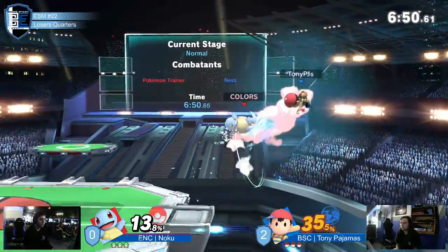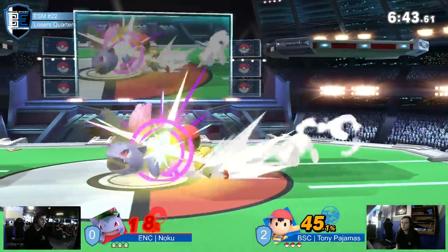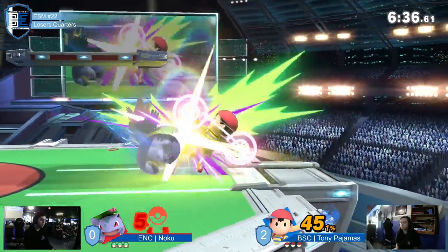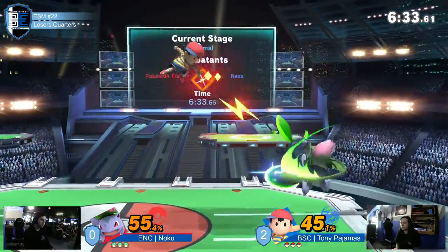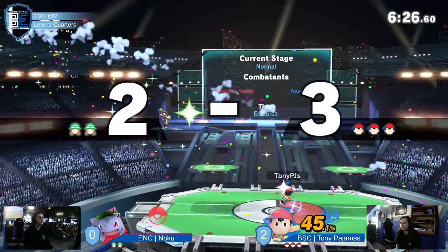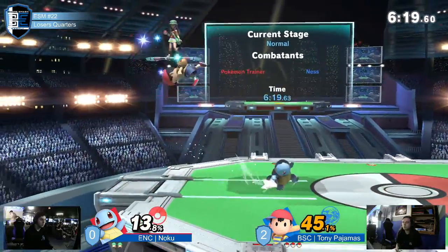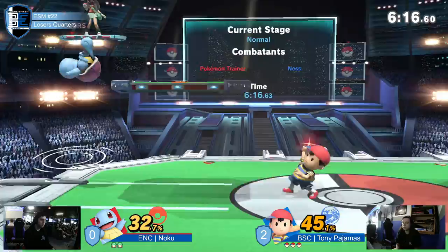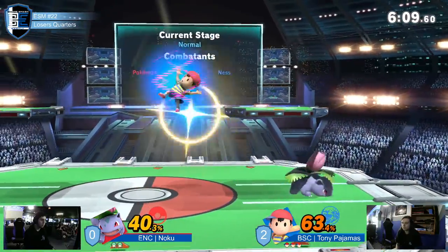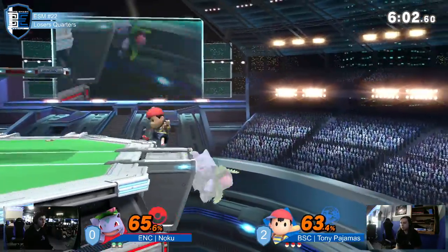Tony showing absolutely no fear at all — he just walked up and grabbed him. He should have gotten more mileage off of that conversion. Noku just has to capitalize on these edge guards. He's doing a lot of damage but needs to finish it. That hit! Shout out to Ivysaur's fat hurtbox getting caught right there — Tony knew though. It looked like the PK Thunder already hit Ness, and the fact that Ivysaur was big enough to just delay it a little bit — very unfortunate if you're a Noku fan. Noku has to be aware of that because he's going to go for it anyway just to get out of harm's way.